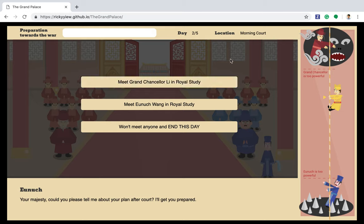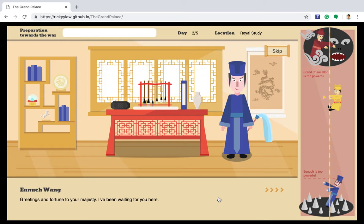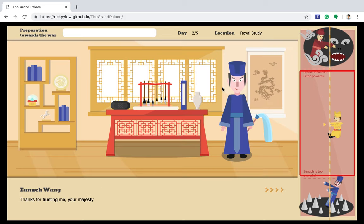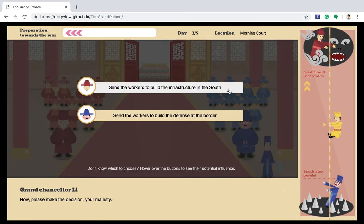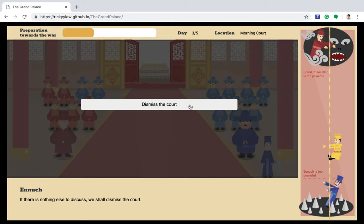After the court, you can hold a private meeting with either the Grand Chancellor or the Eunuch. Today, you choose the Eunuch because the Grand Chancellor is too powerful right now. The Eunuch provides a suggestion to help you attack the Grand Chancellor's allies — let's choose it. It will bring you down on the power meter. On the next day, you will see more people dressed in blue. Now there is a balance in the court, so you can gain supporters and proceed with the Eunuch's decision. It helps make progress towards the war, but now you are too close to the Eunuch, so you should think about meeting the Grand Chancellor after the court.